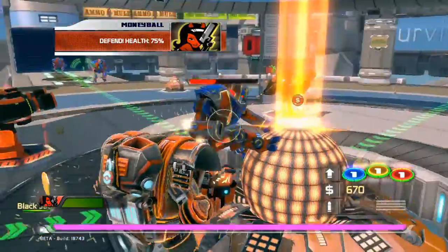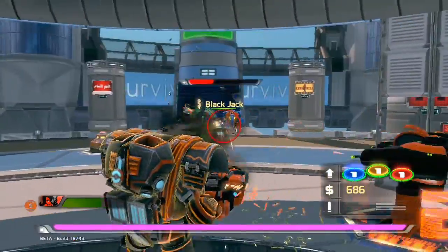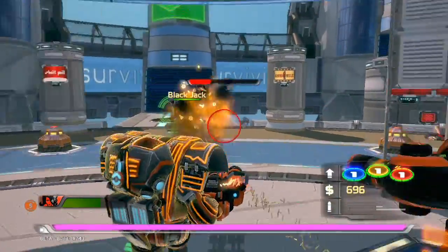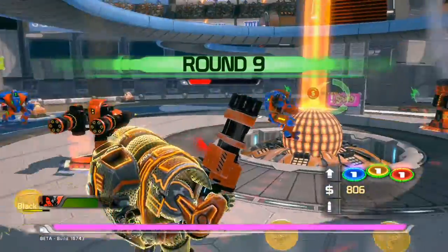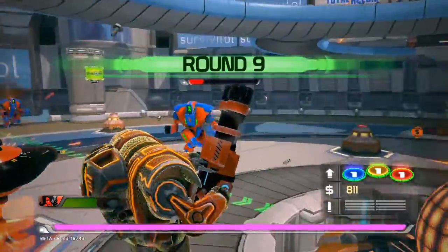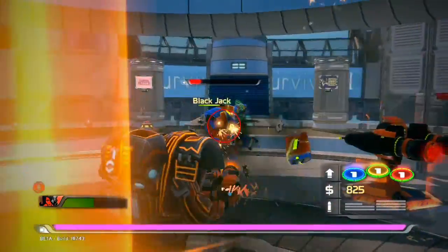And I haven't played as a gunner that much, so I'm kind of familiarizing myself with him, because as you can see the blue, green, and red thingy on the left of the screen above my Money — that's my abilities. And as you can see, I'm not using any of them, because I'm not really sure what they are.